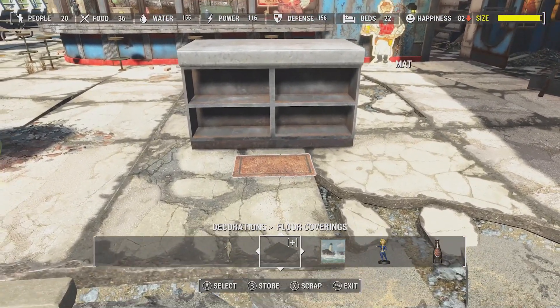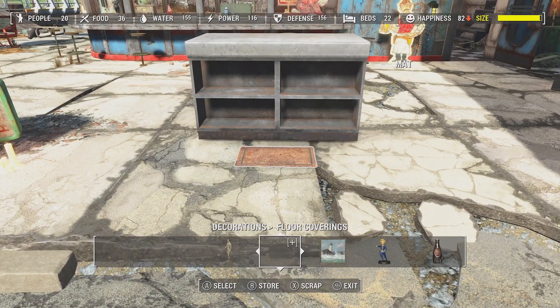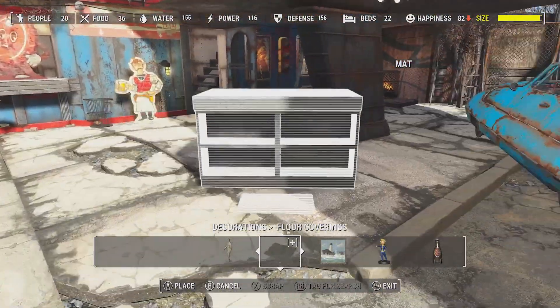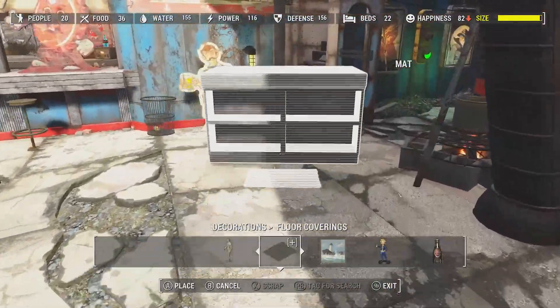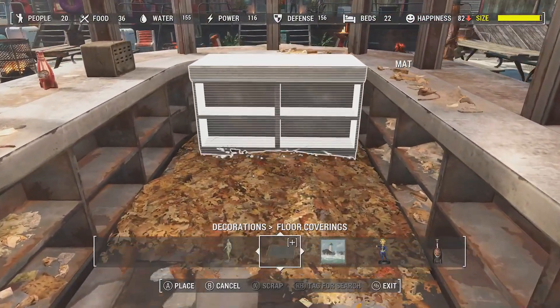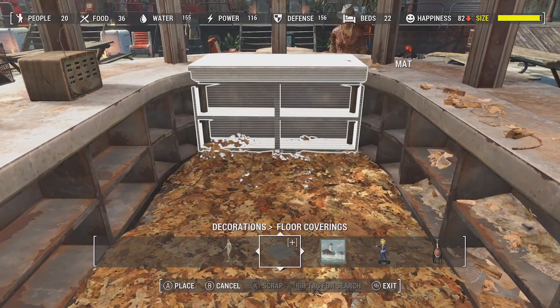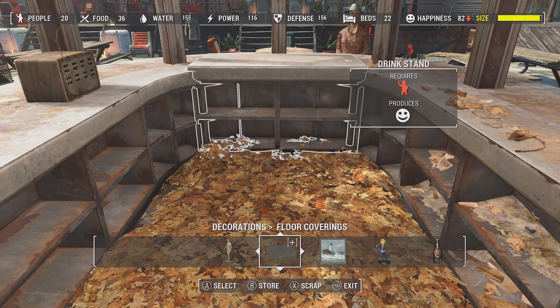What we want to do is hold A to select this — if you're on PlayStation it's going to be X. Hold and select on that and we're going to be able to pick both of these up at once. This is the rug glitch, and it's very useful for placing items where they're not supposed to go. Go right about there — and boom.